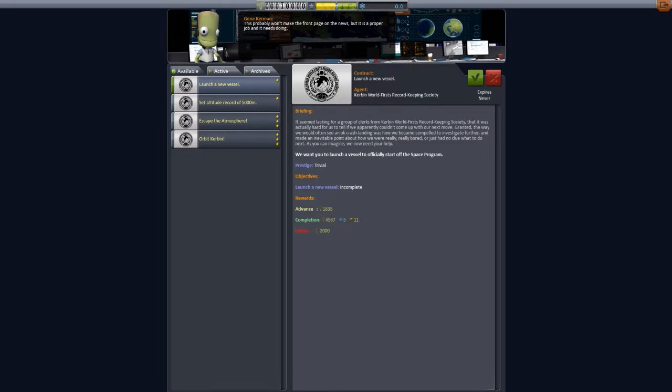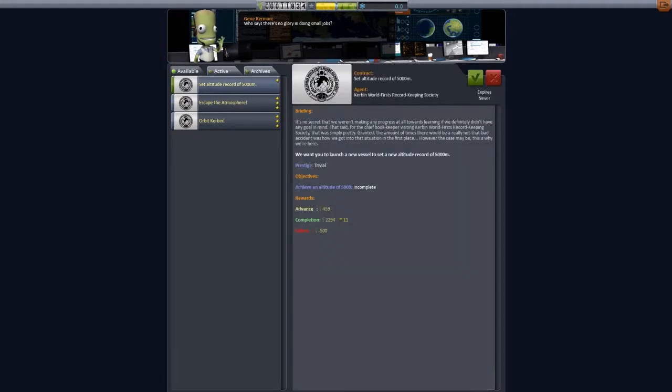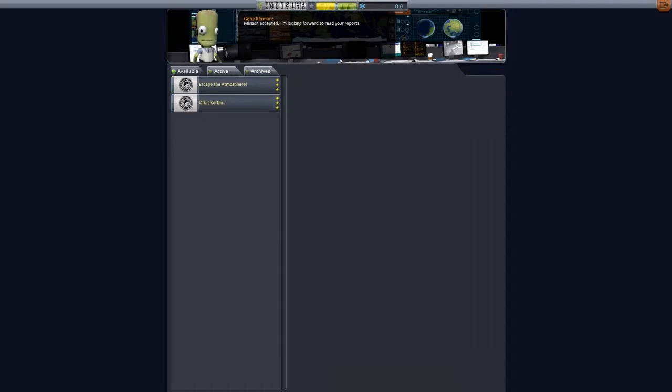Okay so we have to launch a space program and launch a vehicle - that's pretty easy, let's try that one. Hang on, they give us all sorts of things here. I guess that's money and reputation points. I'm not too sure what stars mean right now. Okay and yeah no science, the science will be over there. There's stars and then there's the green - I'm not sure what that is. Okay anyway that's five kilometers so we can attempt that one.